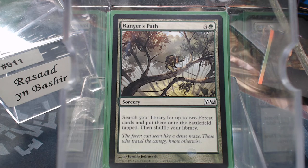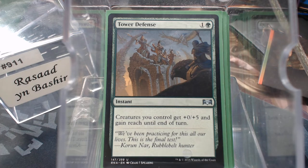Before we get into our high toughness creatures, let's look at the pump spells. Tower Defense is an instant that gives your team +0/+5 and reach until end of turn. That reach is not to be underestimated, but plus five at instant speed — especially when we're talking about toughness as the damage number — is crazy.